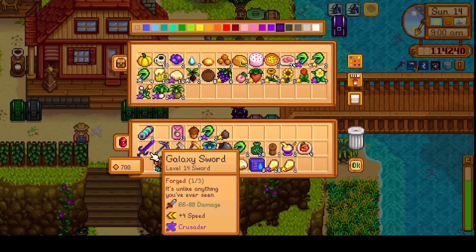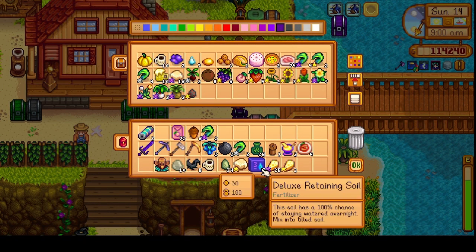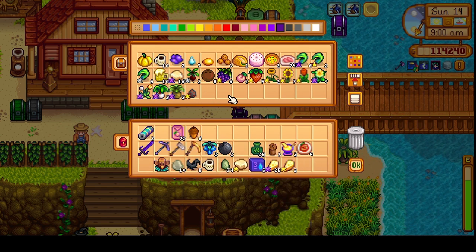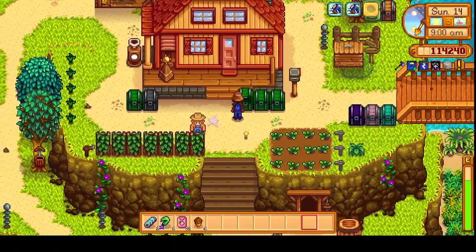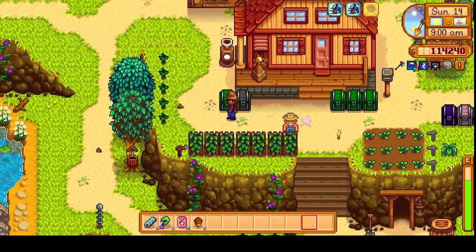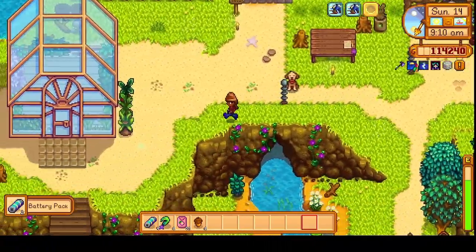I'll put some stuff for gifting — I'll leave this for Krobus. Duck feathers — actually I'll take some duck feathers with me to Ginger Island because I need to give something to Leo, and I haven't done that in a while. More battery packs — we'll take it.